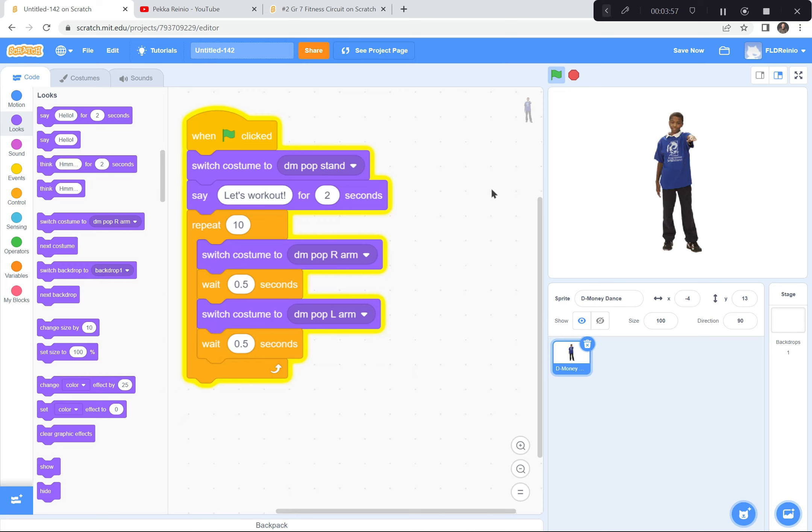So there's the first part of our project. Find a real-life human character that has a lot of fitness moves — I chose D-Money, but Champ and Anina are great options too. When the green flag is clicked, have your character go to a regular standing pose and say something like 'Let's work out.' Then repeat ten times between two different fitness moves — for me it was right arm and left arm pop — with a wait of 0.5 seconds so it doesn't go too fast. I'm going to pause so everybody can catch up.